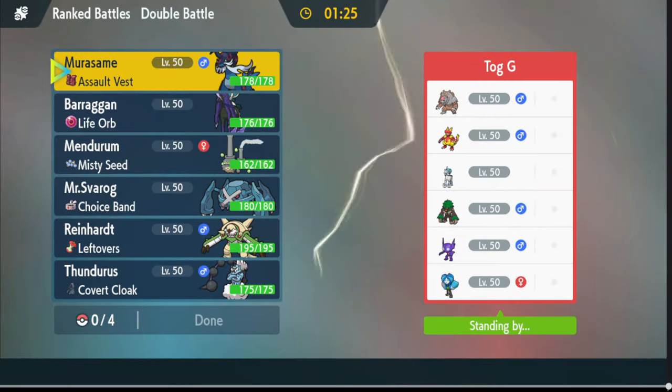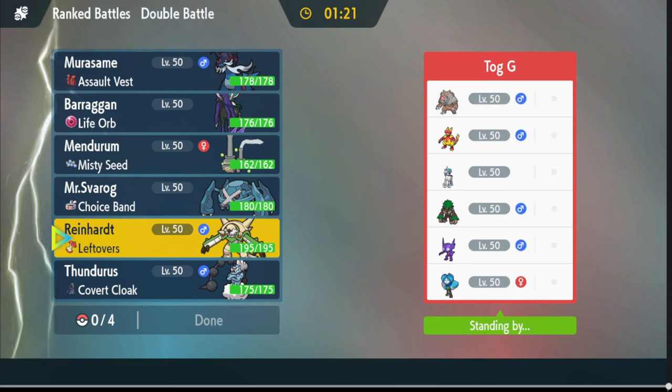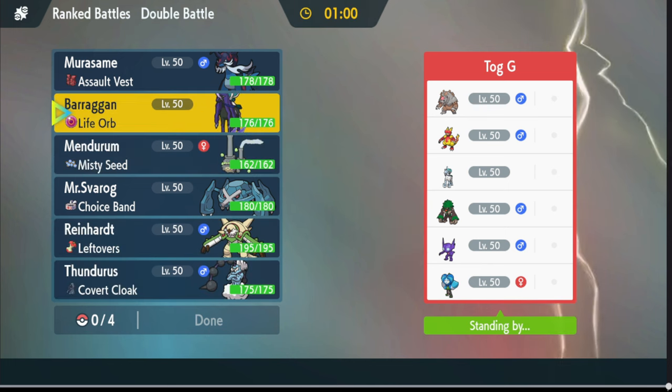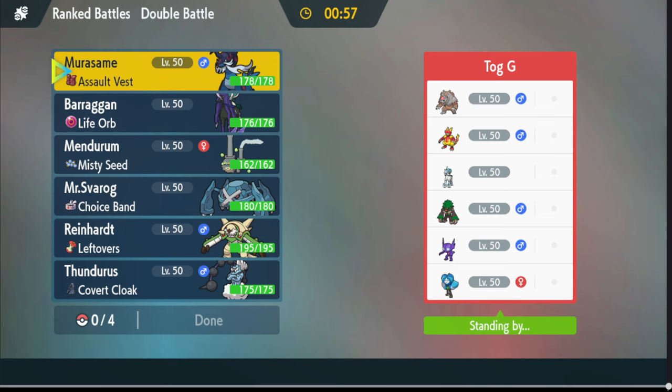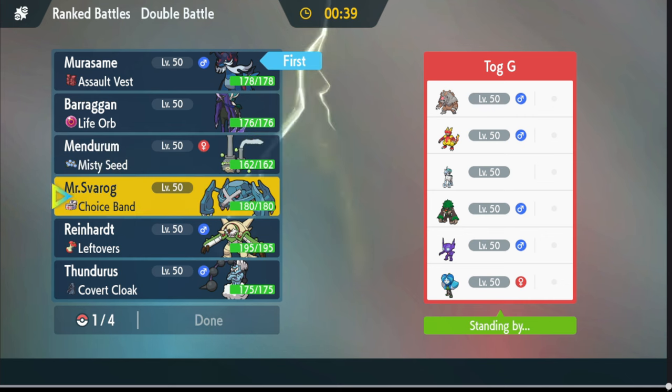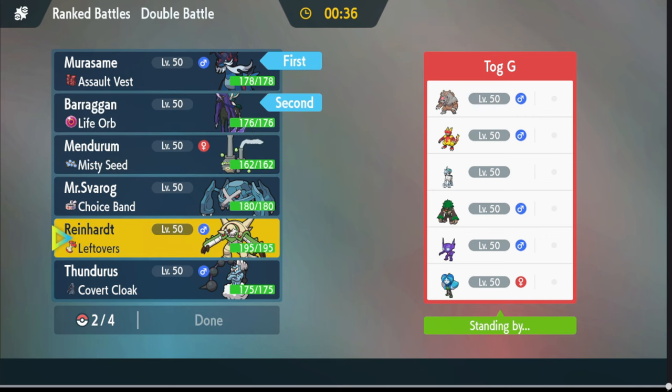Alright, we're up against Talk G and there's Ice Rider right off the bat. We do not want to deal with Ice Rider. Some interesting team names here - Mr. Sfarak, Reinhardt from Overwatch, Baragan, and Rosame - that's a good name. How are we going to approach this? I'm assuming he's going to lead Calyrex and set up Trick Room, though he might also go with that funny little gremlin.